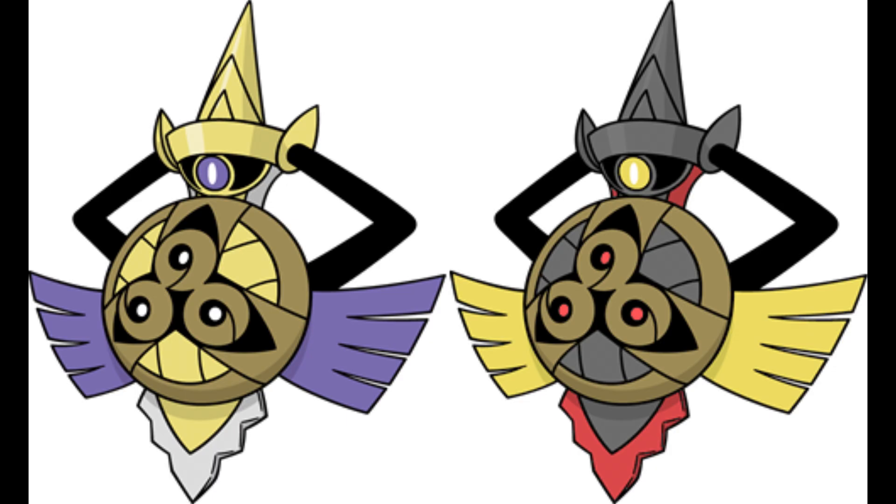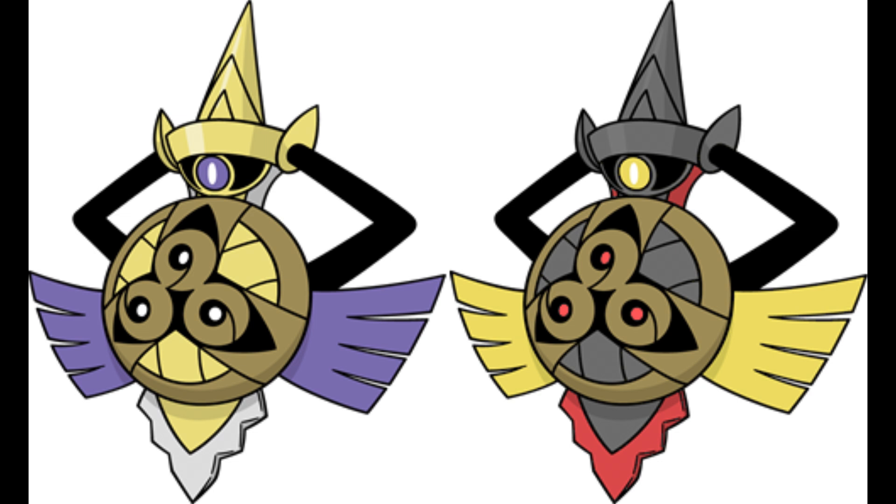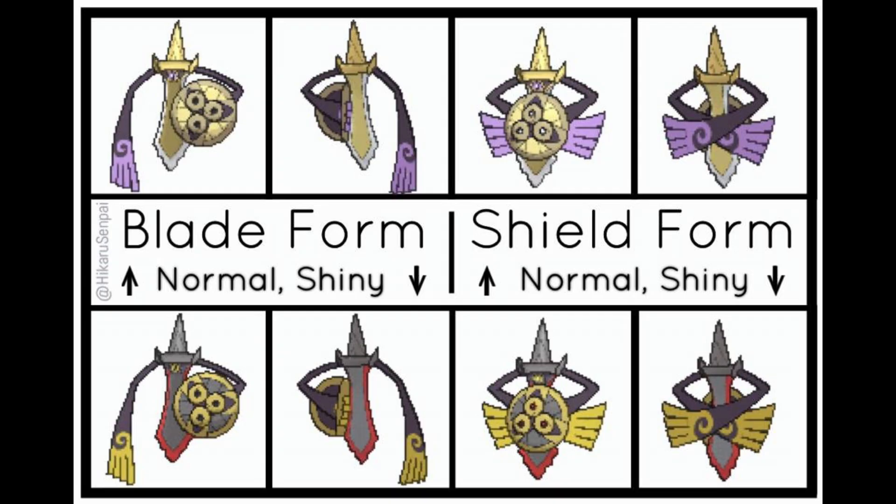Aegislash has yellow for its ribbon hands and red accents for its blade. This has to be a crazy shiny Pokemon. The evolution of the colors is crazy, and I'm super impressed with it — that's really why it ended up coming into the number 5 spot.